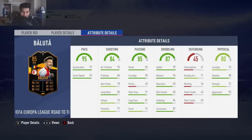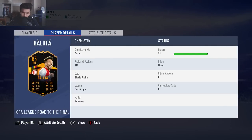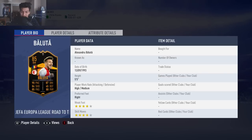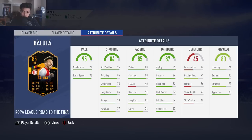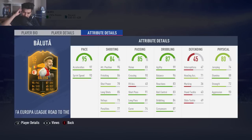This card actually looks very good. I have no idea where this guy is from — he's Romanian from the Cesca Liga. Not going to be a starter in anyone's team, but he's 5'5", which is a bit short. Right foot, 4-star, 4-star is very good. The dribbling is actually very nice. 5'5" with 90 aggression, 72 strength.